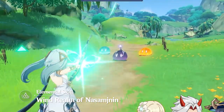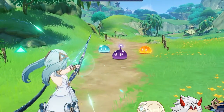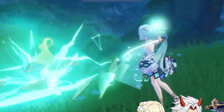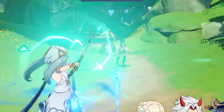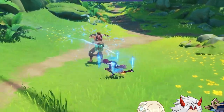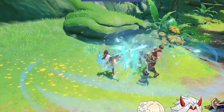Farozan's E ability is Wind Realm. She throws out a polyhedron that deals AoE anemo damage to opponents. At level 10, this first instance of damage deals 267.8% damage. After this polyhedron is deployed, she will enter a state known as Manifest Gale. Farozan's next fully charged shot will consume the state and fire off a Hurricane Arrow. This arrow groups enemies and applies Pressurized Collapse to the target, causing an additional 194% damage to enemies nearby. Pressurized Collapse does not need to hit a target and will apply to its point of impact.